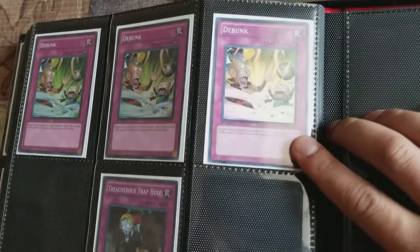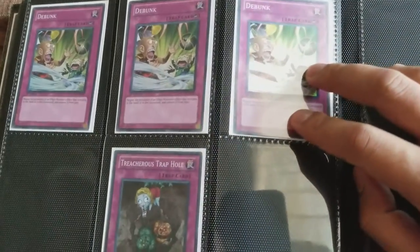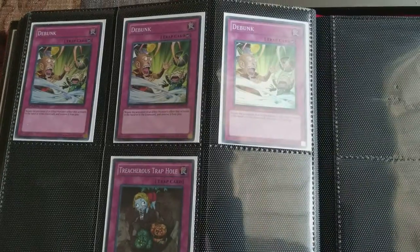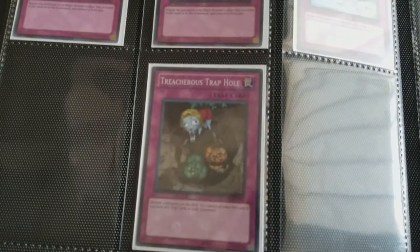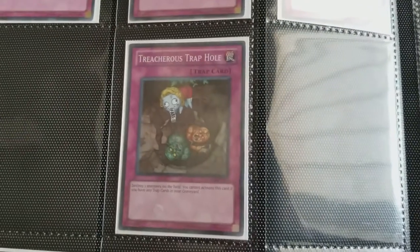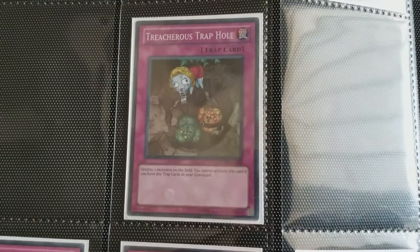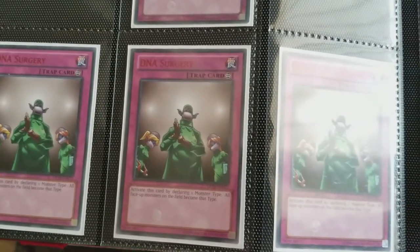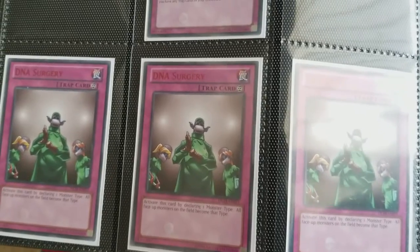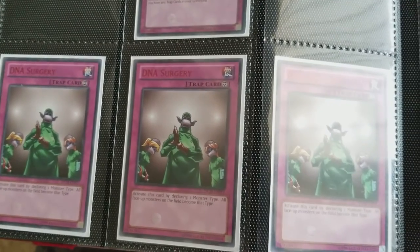Debunk — it's one of my favorite side deck cards. It really depends on the format. I like this during the Dragon Rulers era and there are other decks that Debunk is awesome against. Treacherous Trap Hole — I don't have a whole lot of trap collections because if I can play just one trap, I'll just play Treacherous and then side into a couple more traps as a smoke screen. DNA Surgery — this card is surprisingly expensive for what it is. These are the Duelist League versions, some going for like $10, but it's an awesome card with Cyber Dragons.